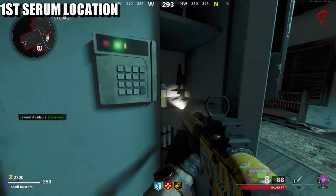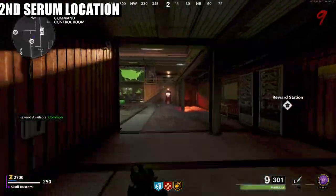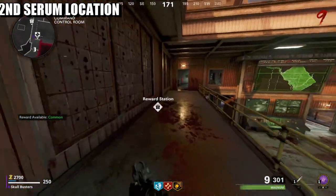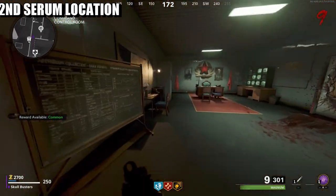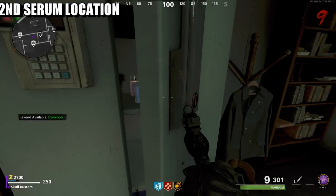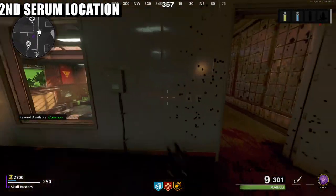Your first vial is right here. Your next location is going to be where Juggernog is — you come upstairs, hit a right and come to this particular room, because on the left here is going to be the cupboard. That's our second one.